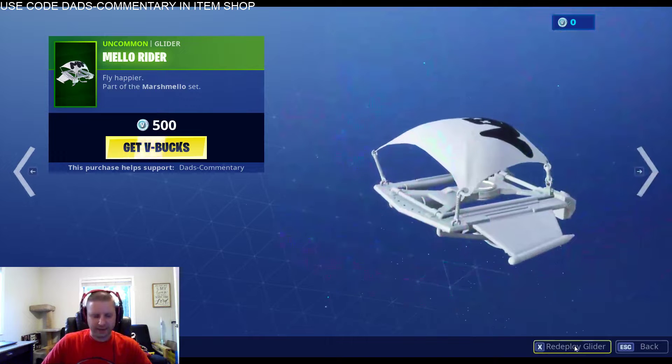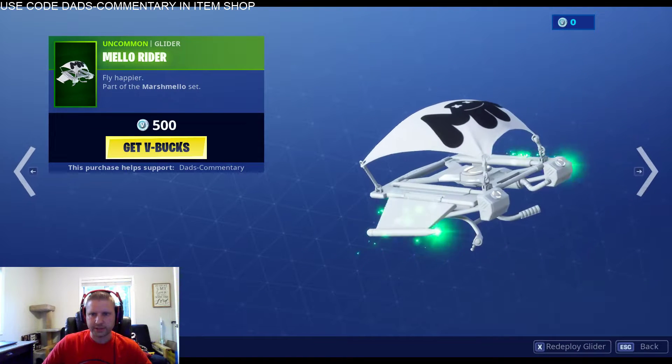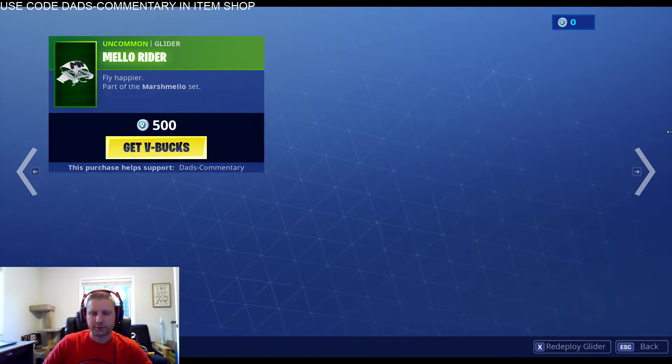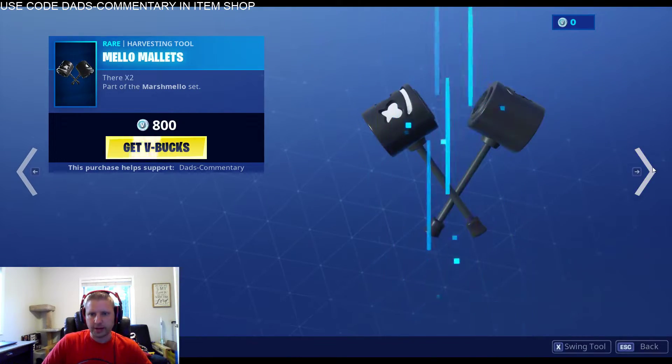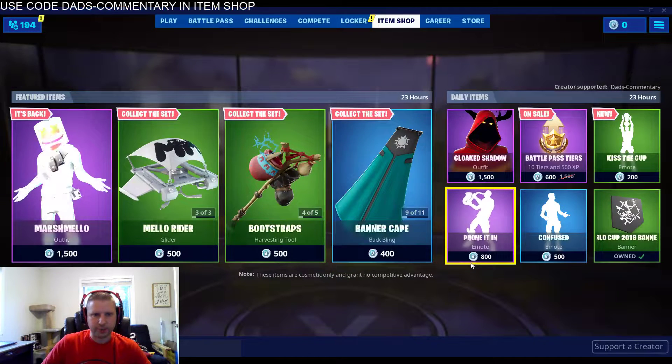Here's the Mellow Rider right here. Let's look at that. So it's got the Marshmello sign on it with the redeploy. There we go guys, that is the Mellow Rider. So that is what's in the item shop for that.